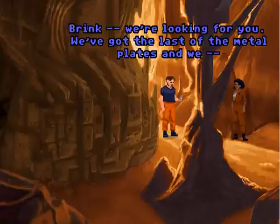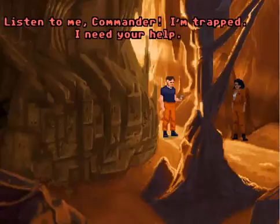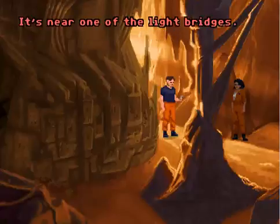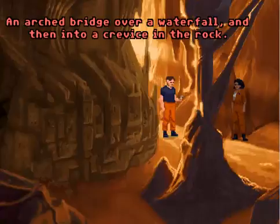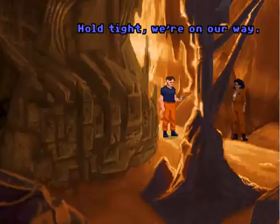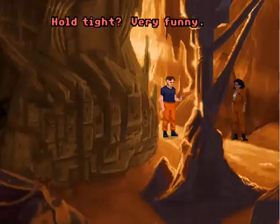Brink, we're looking for you. We've got the last of the metal plates. Listen to me, Commander — I'm trapped, I need your help. Oh, now you need my help. It's near one of the light bridges, an arched bridge over a waterfall, and then into a crevice in the rock. You must have been there — you're the one who's been turning on all the light bridges, aren't you? Hold tight, we're on our way. It's funny how he wants our help now, but he flat out refused to help Robbins.